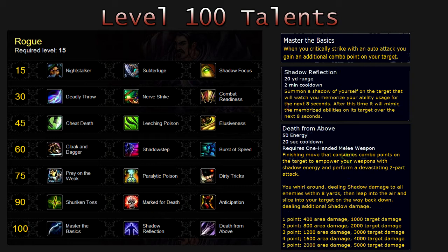Death from Above deals additional shadow damage, scaling with combo points. With 1 combo point: 400 area damage and 1000 target damage. With 2 points: 800 area damage and 2000 target damage. With 3 points: 1200 area damage and 3000 target damage. With 4 points: 1600 area damage and 4000 target damage.